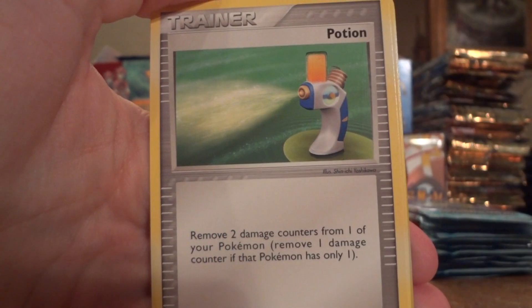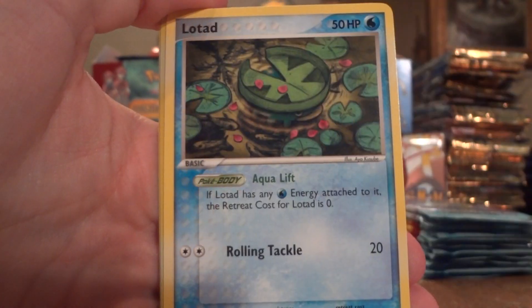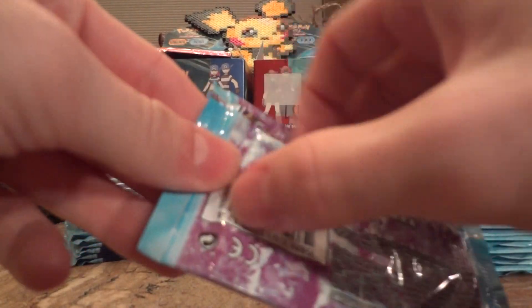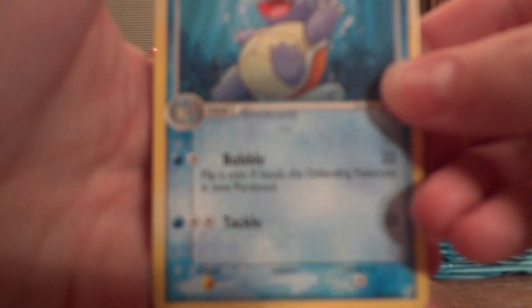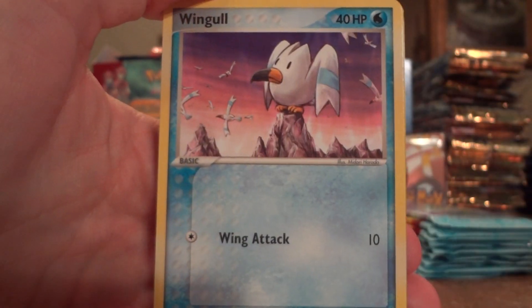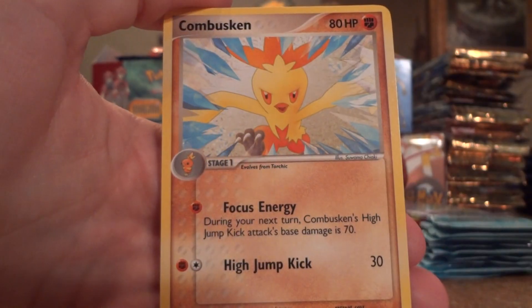Cessation Crystal, Wartortle, Potion, Squirtle, Bulbasaur, Aipom, Lotad, Whismur Reverse, and a Camerupt. I'm getting really nice pulls out of these. If you're wondering where I got these, these were the other part of those triple blister packs that I got from blowoutcards.com. I bought all 36 triple blister packs for under 200 bucks. Wartortle, Crystal Shard, Mudkip, Charmander, Wingull, Treecko, Cacnea, Potion Reverse, and a Combusken.